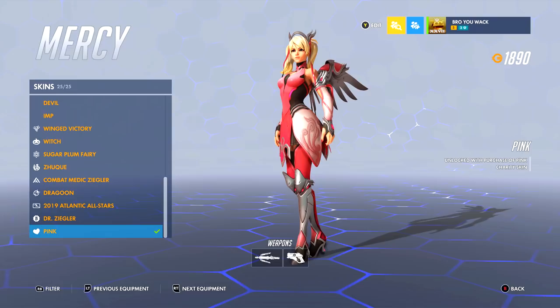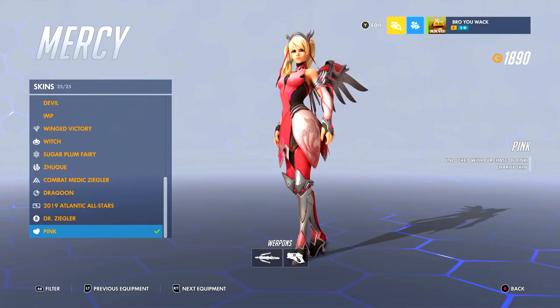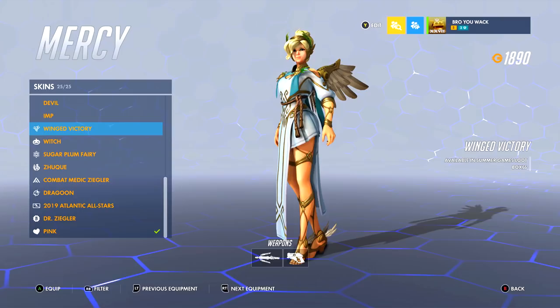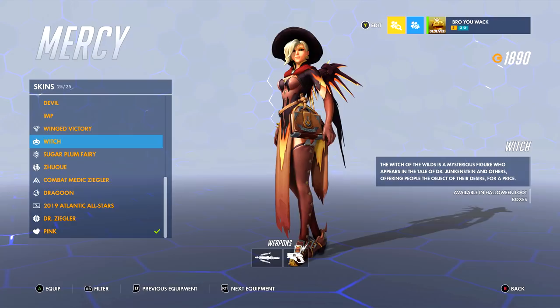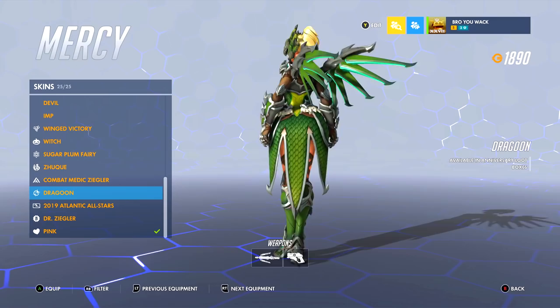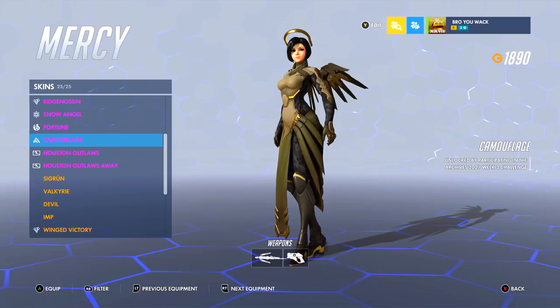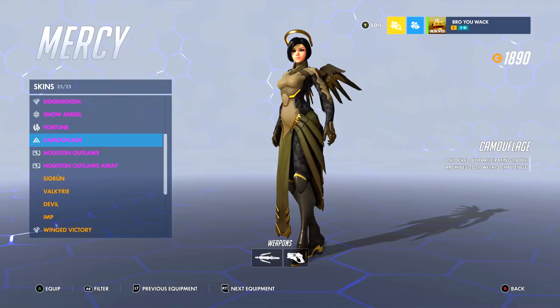Alright, Mercy is finally here. She probably has the most legendary skins and definitely the most best legendary skins. I have all three rare and exclusive Mercy skins: the 2019 Atlantic All-Star, Dr. Ziegler, and Pink Mercy. Pink Mercy is probably the most sought-after skin — actually the number one Overwatch skin — the story behind it, the money raised, the way it looks, it's just the perfect Overwatch skin. I also love all the other legendary skins: Wing Victory, Hazmat looking like a complete goddess, Witch looking intimidating like she's gonna step on you, and Dragoon — something most Mercy mains don't like but I actually love because she's not always supposed to look cute.